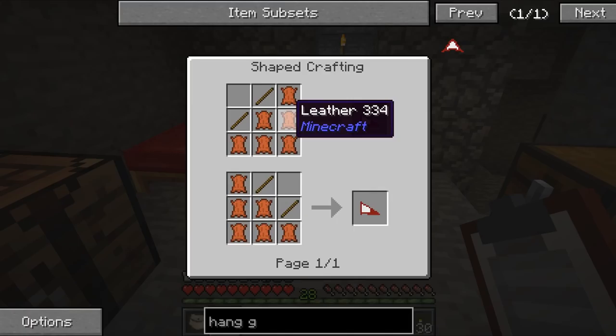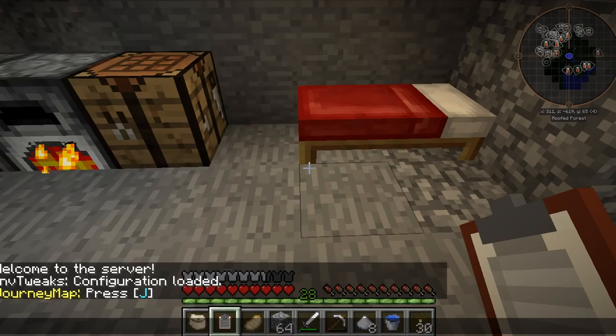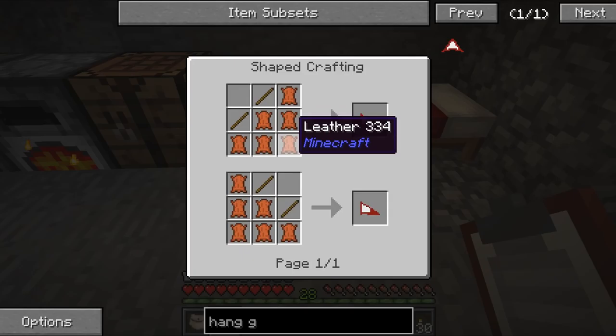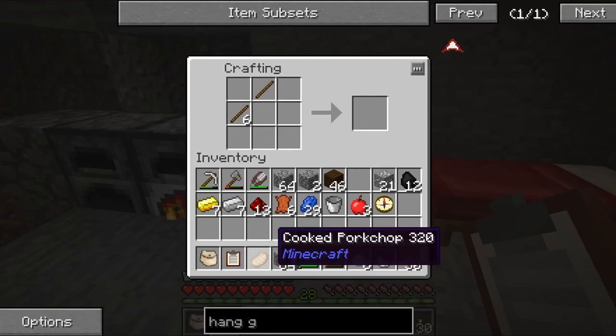We should be sweet for that one, we should be able to make that one no problem. A hang glider - I reckon we can make a hang glider no problem. Let's have a look for a hang glider. There we go - that's two glider wings and a stick. And a glider wing is leather and two sticks.